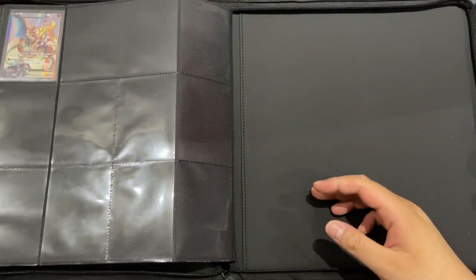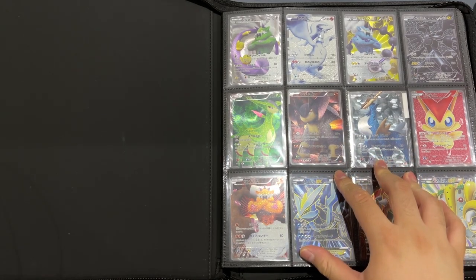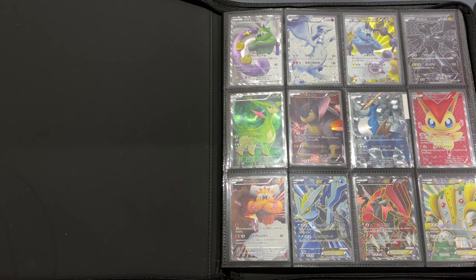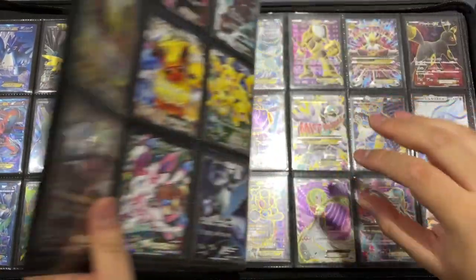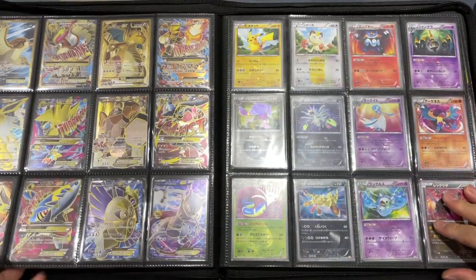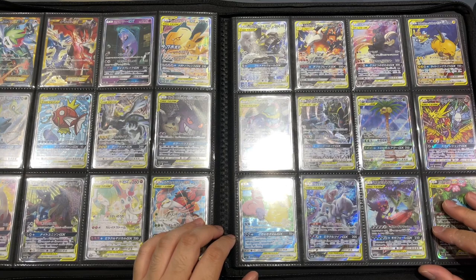And that was that for my binder. The reason I started collecting with Black and White was because I played during that time, and those cards are really special to me. Going through X and Y was the era I skipped, and I came back with Sun and Moon after my Japan trip.